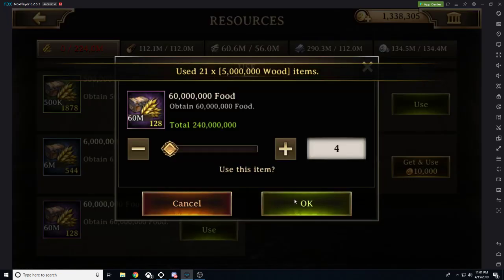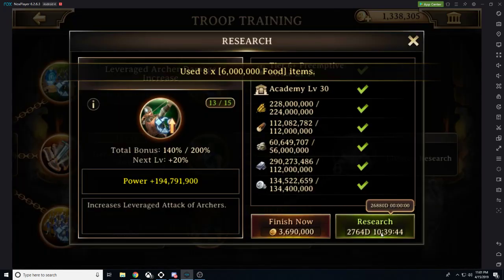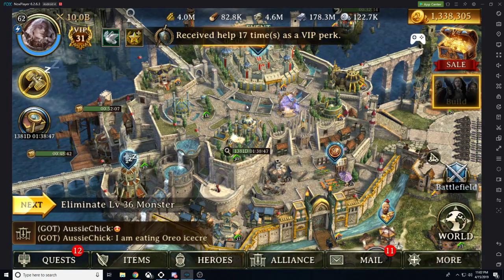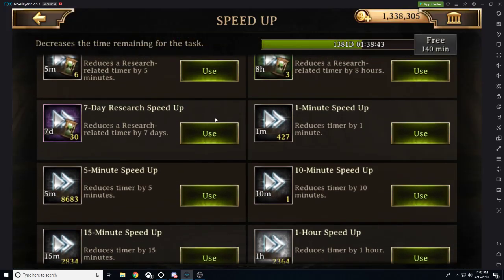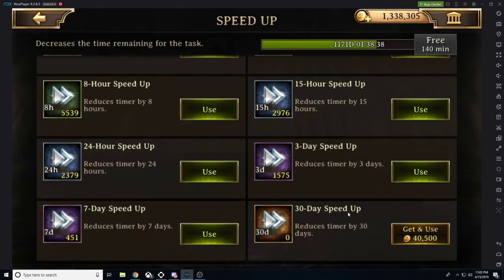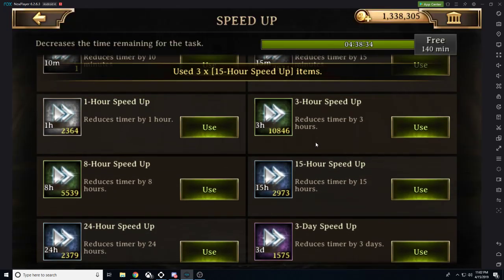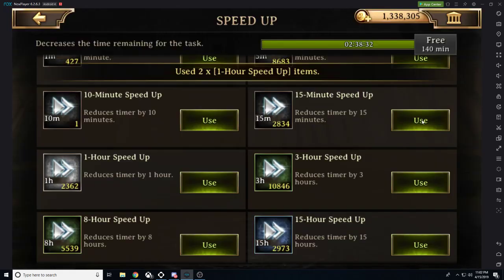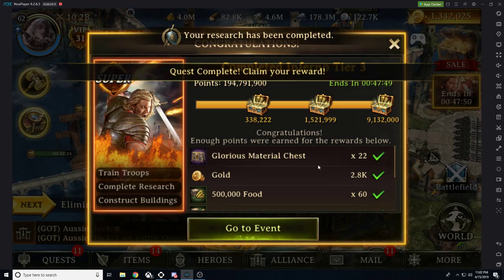The rank within those rewards is not nearly as important as just making sure you're completing them. Big spenders usually end up taking first place in building and research events — they just have more access to speed ups. However, you can still be competitive as long as you're being frugal with your speed ups and using them where they are most effective.